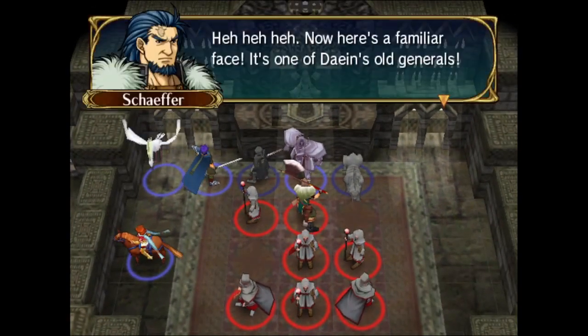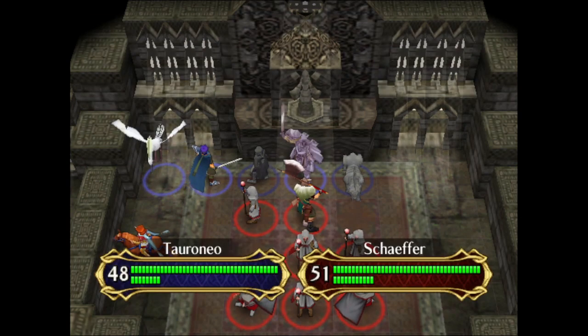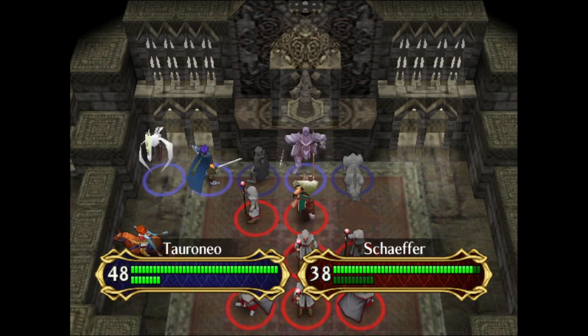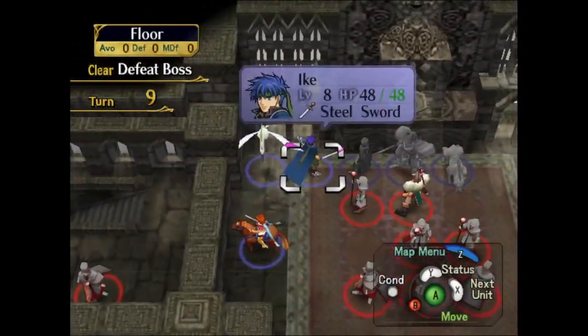Brave Sword or Killing Edge — Killing Edge would be great if he actually got a crit here. Now here's a familiar face — it's one of Dayan's old generals. No crit for Taronio. And Schaefer misses both of his attacks with the Killer Axe. That's kind of funny.